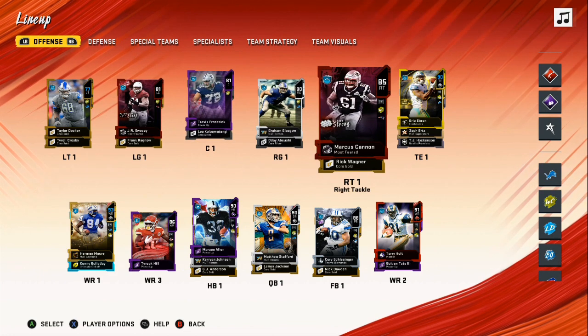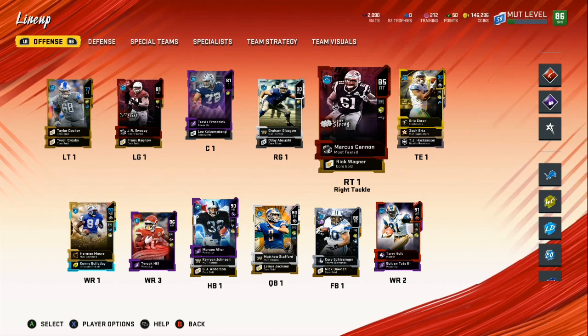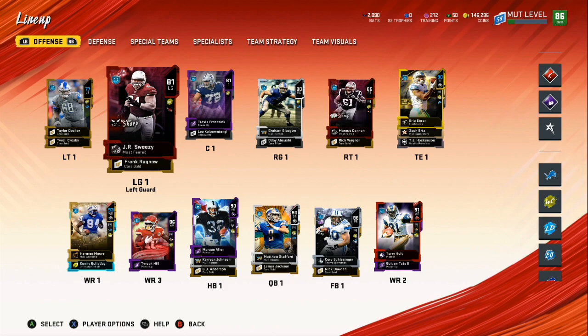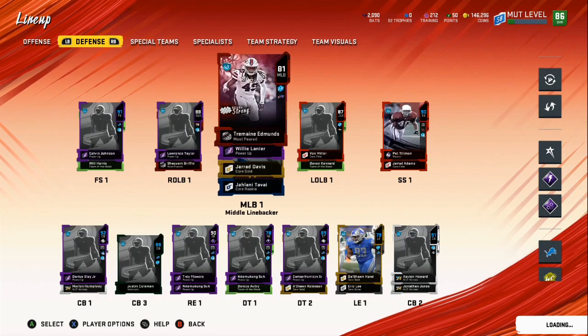We have elites in the places we need — left guard, center, right tackle. A lot of people have Von Miller and Lawrence Taylor, so you want to make sure you can hold your blocks as much as possible on that right side of the field, and you need pretty good run blocking on the left side so you can run the ball and keep your opponent honest.